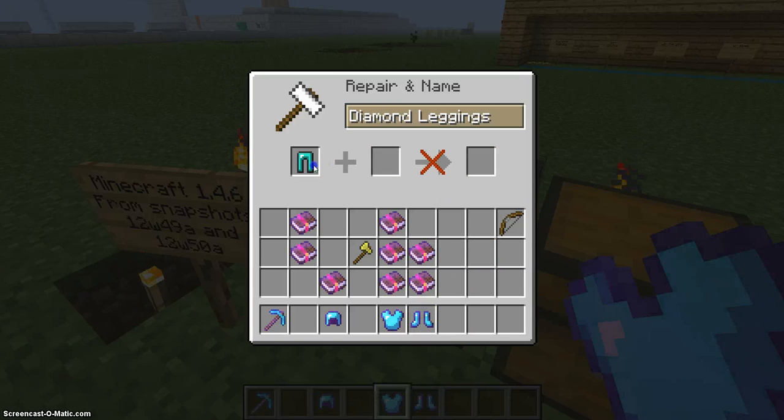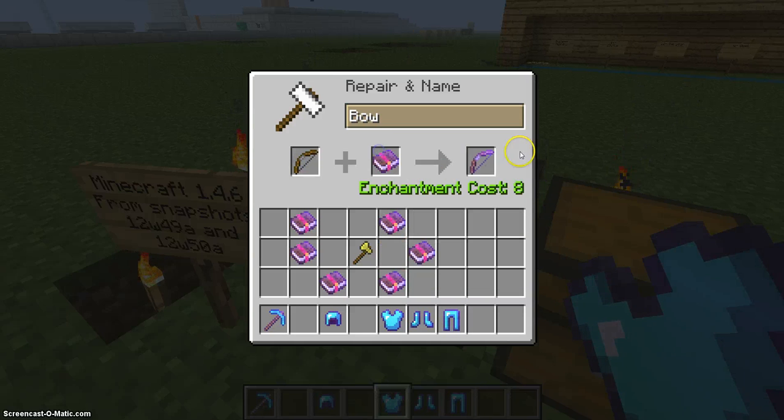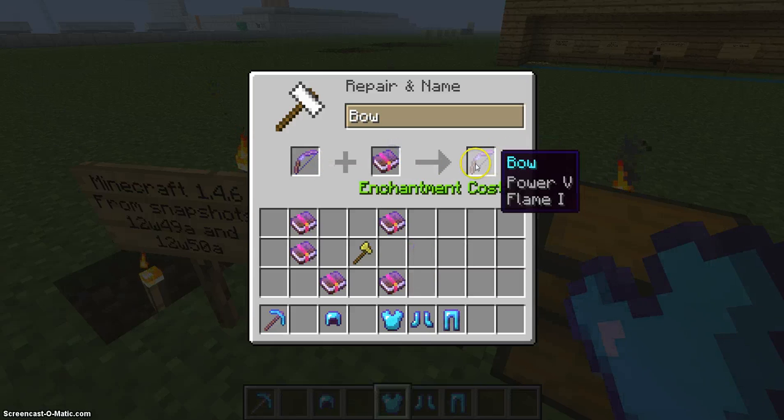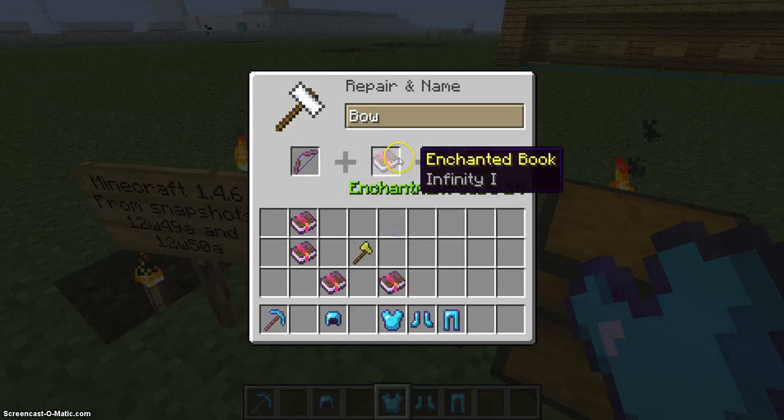So you're basically enchanting your stuff in an anvil. Let's see diamond leggings — leggings cost a little more. We can do this with a bow too. Say I want power five — you can get that, and then you can just keep doing it until you get the best bow.